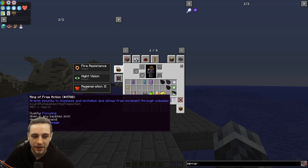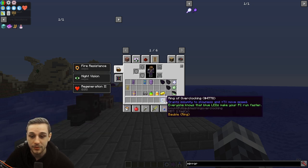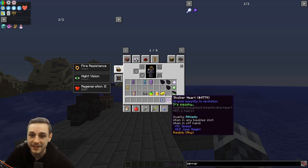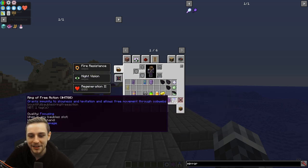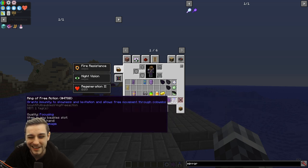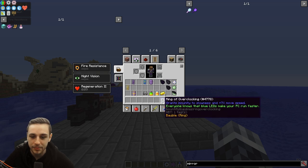Starting from the bottom, we'll show you how to make the Ring of Free Action. The Ring of Free Action requires the Ring of Overclocking and a Shulker Heart. The Shulker Heart is a fairly common drop from Shulkers, but you'll need to beat the Ender Dragon, which you need to do for the scale anyway. You'll need to beat the Ender Dragon, kill a few Shulkers, and you'll get a heart pretty quickly and easily. Obviously, with anything that requires killing, having looting or advanced looting is going to help you.